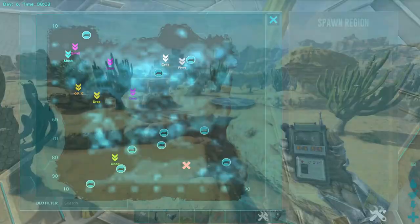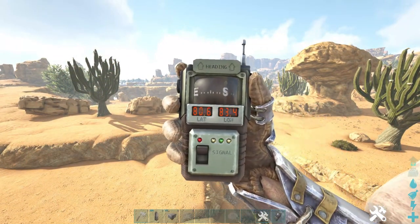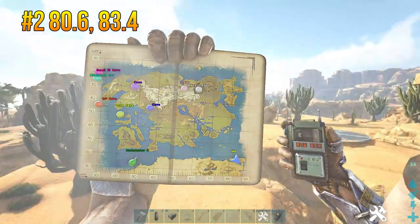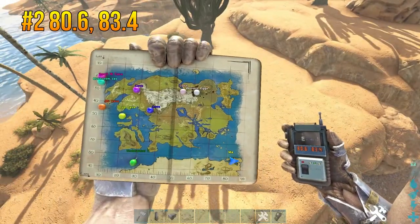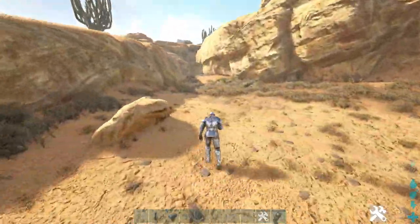Spot number two is going to come in at 80.6, 83.4, and here it is on the map. It's pretty close to the water over here. There are actually two entrances to it, and this one is actually really nice because it has a lot more room.